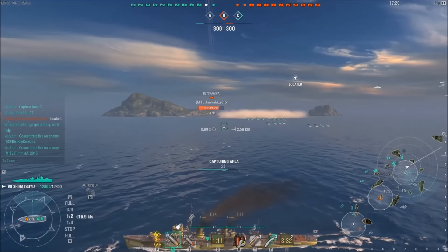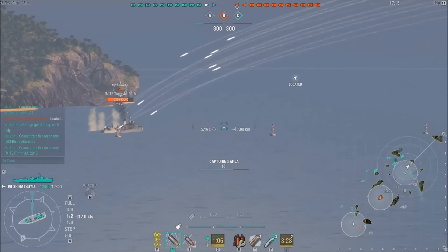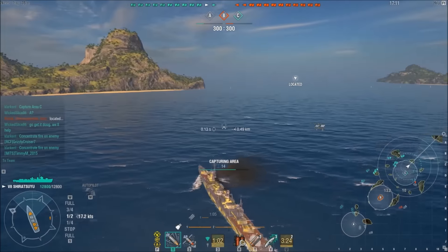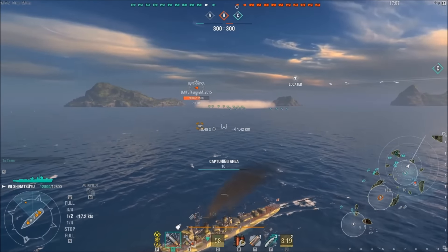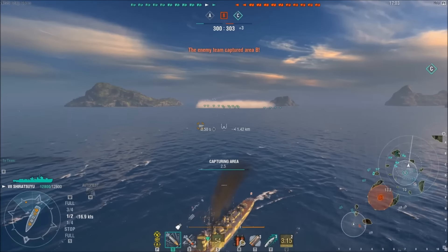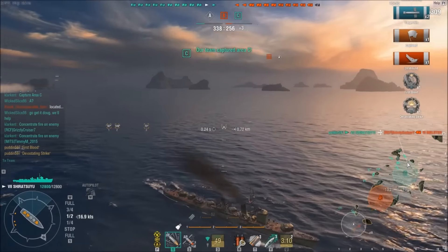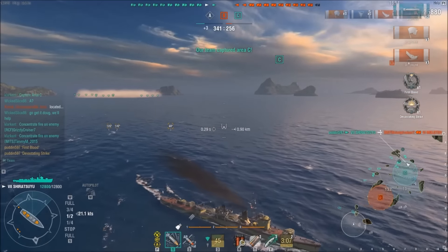I had all my torpedoes dropped on the Molotov that is clearly going into a smoke cloud, and as you can see that thing is just riddled with all of my torpedoes heading into it. And then if one of these manages to get the Blyskawica that's running away, even better. Boom boom — there goes the cruiser, first blood, devastating strike.